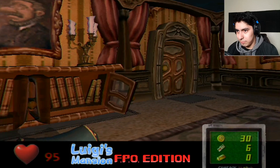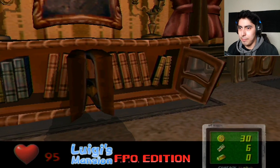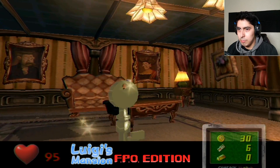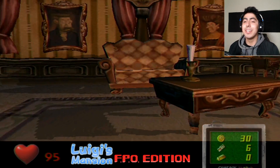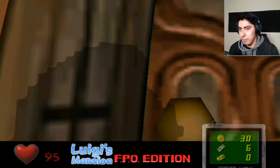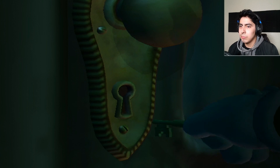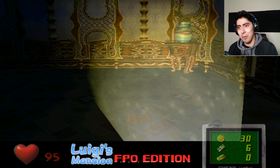A little chest. Hello! Gonna grab that! Mario! Grab the key! We already know where we gotta go — it's this way. Big ass door! Now we're gonna unlock the door. Twist the key, pull it, open it — and here we are!